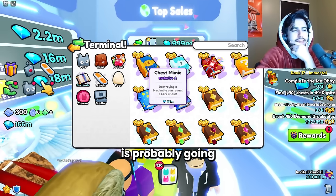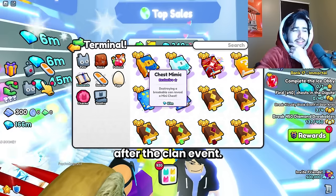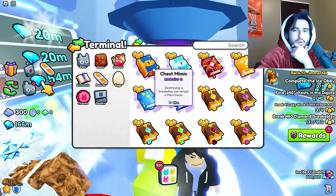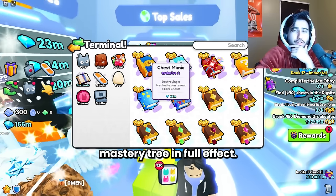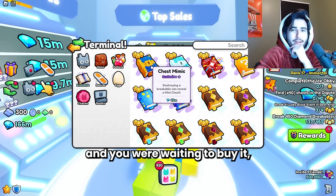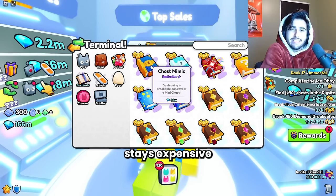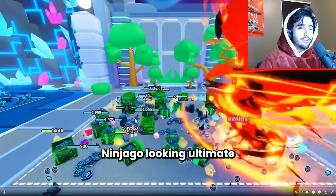Another thing to mention: the chest mimic is probably going to keep going up in price and not fall after the clan event. This is because of that new mastery tree having those mini chest loot upgrades — people are going to want this so they can benefit from that mastery tree in full effect. So if you thought the chest mimic was going to go down in price and you were waiting to buy it when it does go down, you might want to rethink that, because there is a strong possibility that this enchant stays expensive for a long time.